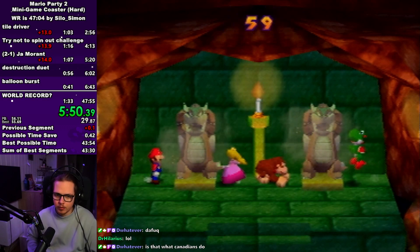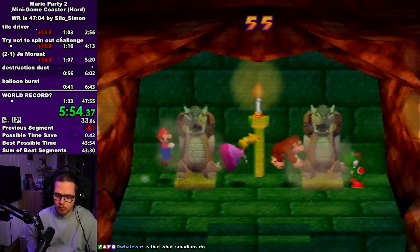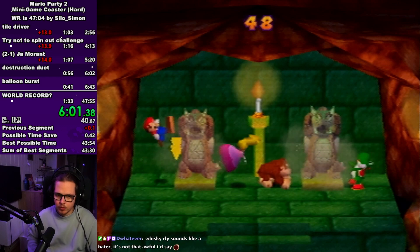On destruction duet you just want to try and get the lowest number of jump kicks as possible. It's a bit CPU dependent on how fast you can do it depending on whether they do a lot of punches or kicks, but aiming for a 43 is a good time. If you do it really well you can get a 44.